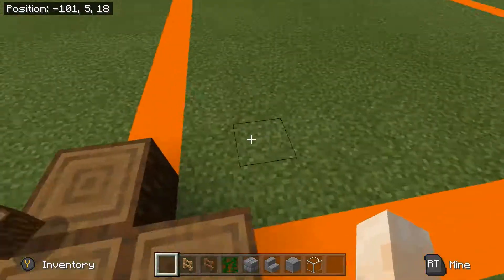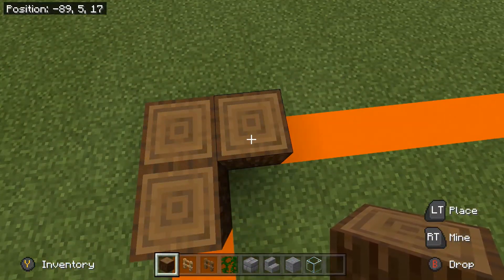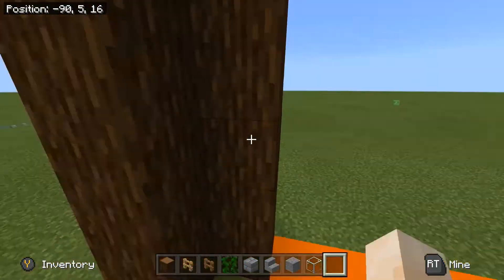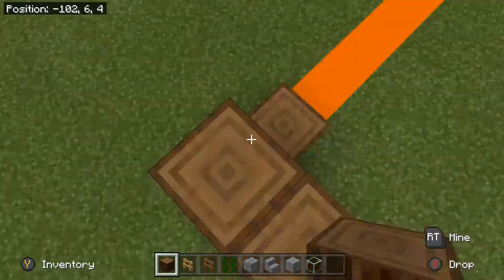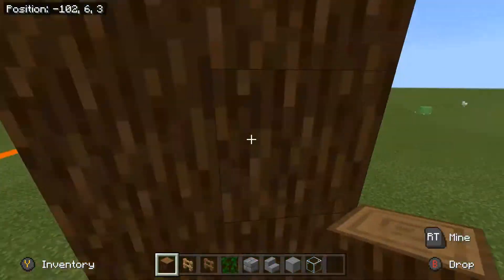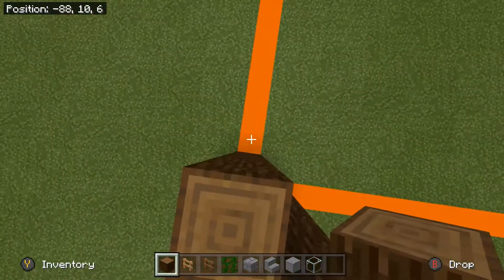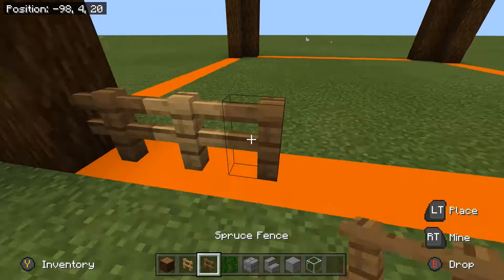Alright guys, we are in a creative world now. To build this — this was not the original plan, that's why there are three wood pieces on the corner. It was actually supposed to be a little tower in the corner but I changed up the plans. You do three logs in the corner just like this, put them six blocks high, then put them on each corner.